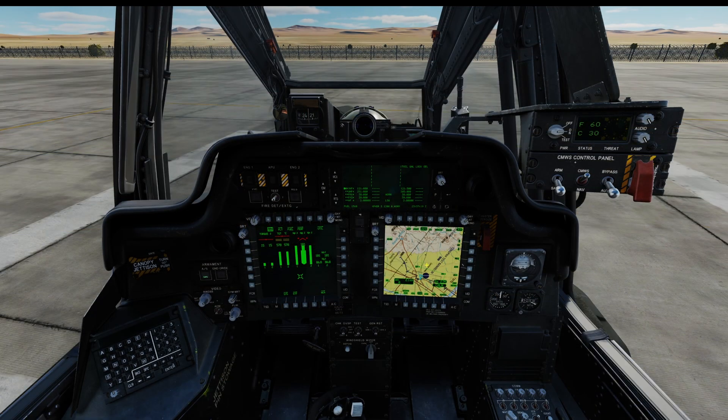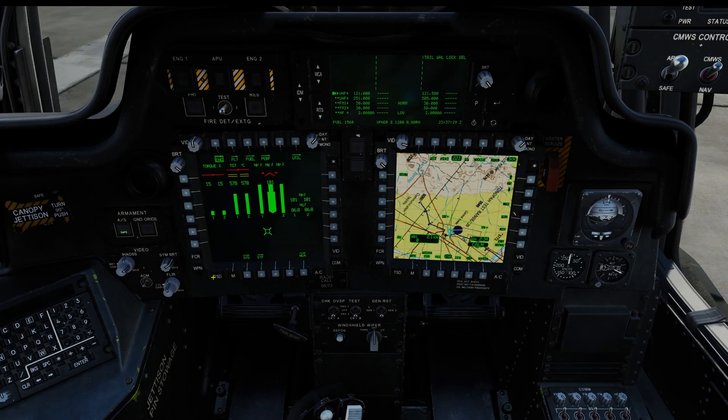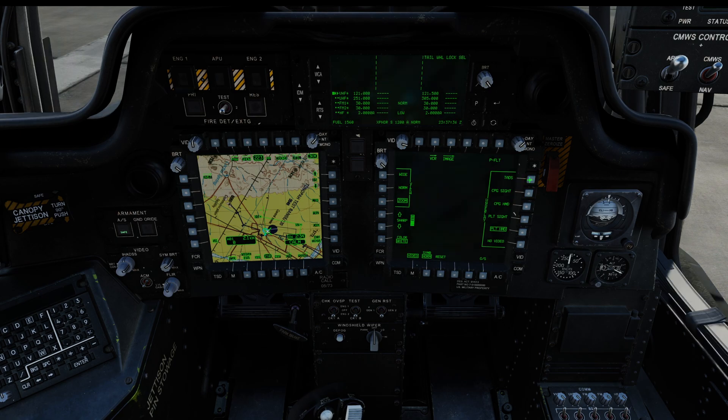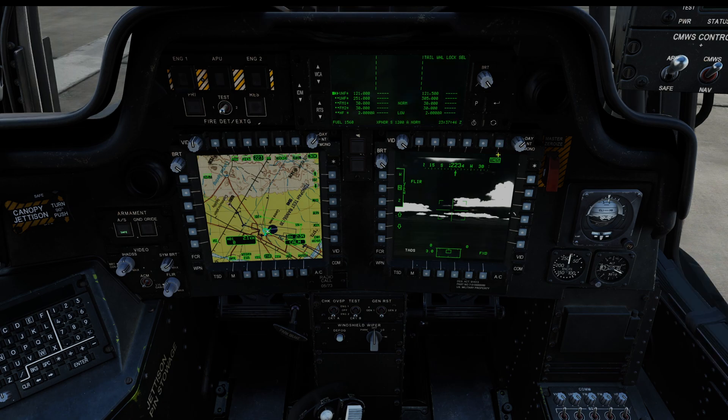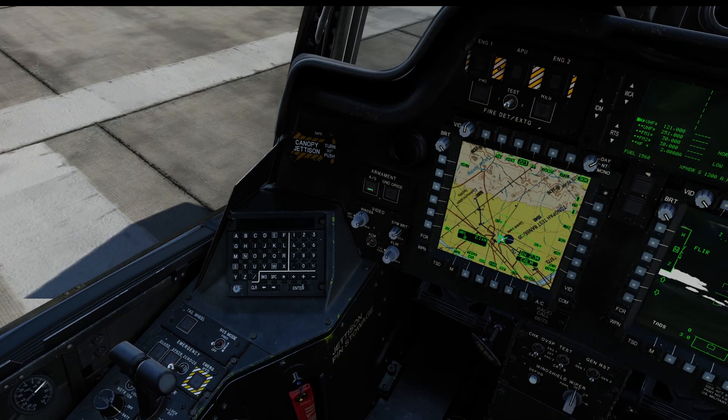Here we are in the rear seat of our Apache. Before we get up in the air and head towards waypoint 3, I'm going to move my TSD over to my left display, and then on the right display I'm going to select the video, then TADS, and adjust my zoom level and video brightness. Then I'll select TADS again in the upper right-hand corner, which gives me a view of what my co-pilot gunner is seeing — I can see what he's aiming at in real time.